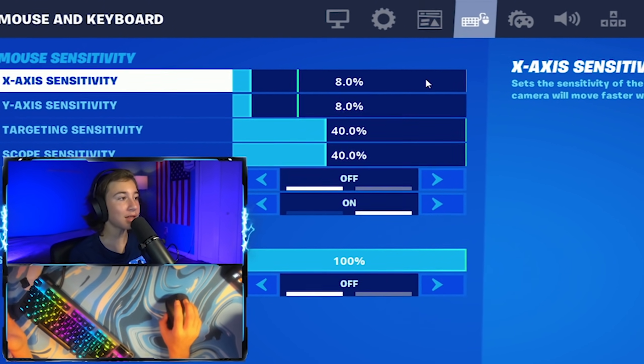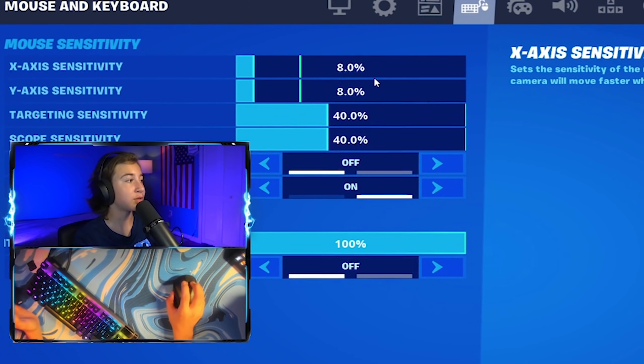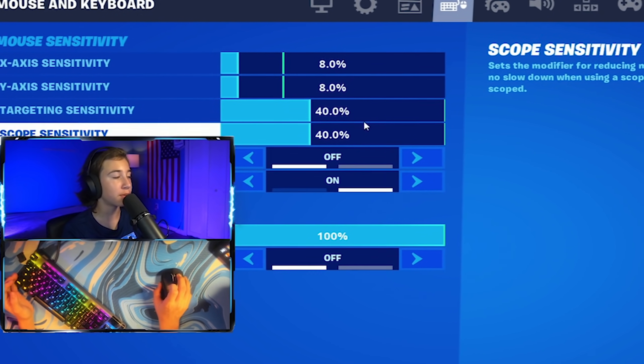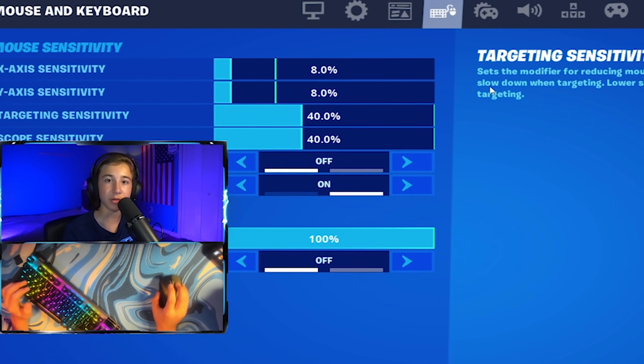Moving on to Mongroh's settings — I think the last time I used these was at least a couple months ago, and he definitely changed them around a little bit. His X and Y are both at 8%, he has 800 DPI, and I have that set on my mouse right now. His targeting and scoped are both at 40%, pretty similar to what I use, honestly. Anyways, let's get right into the free building.